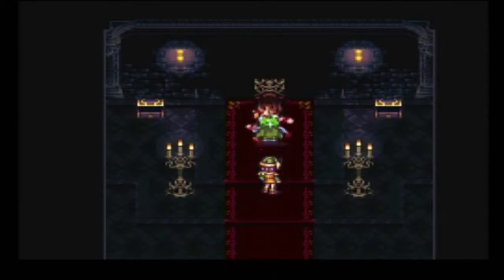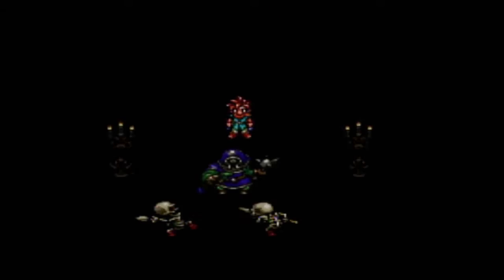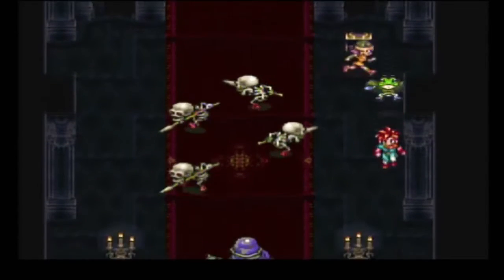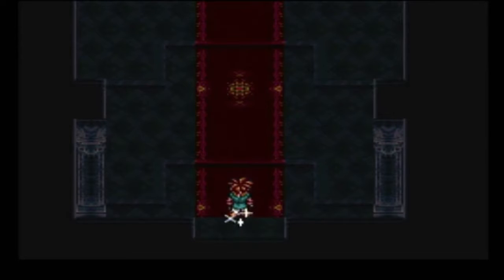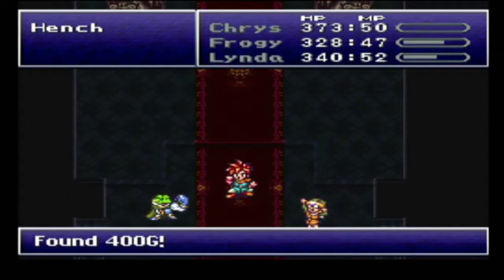Alright, so we're going to roll right back along. Because there's a lot of battles that are going to be cut out in that long center hallway. Because if I can't avoid these battles here — 186 experience points, 4 attack points, 400G.